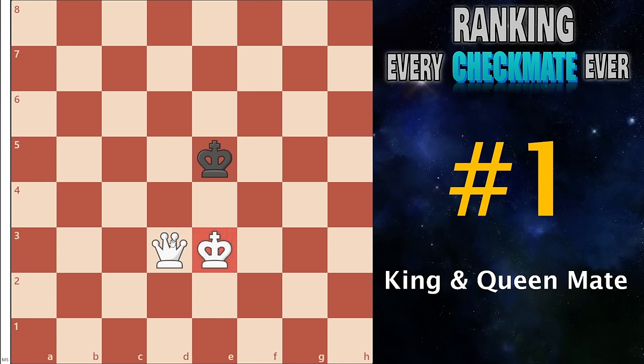And at number 1 I have the king and queen mate. This is so extremely important — you really cannot be above around 900 elo without knowing this. You cannot win a chess game unless you know how to do this pattern, and as such it must go in the number one slot. Thank you so much for watching — like and subscribe for more videos, I hope you have a great day and I will see you next time.